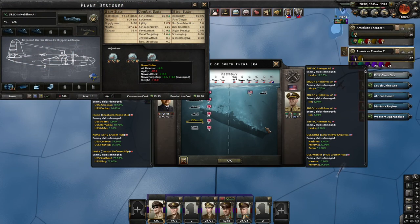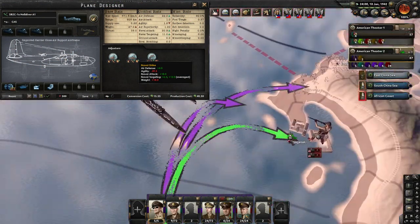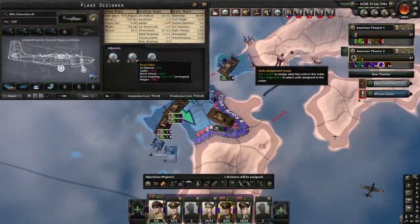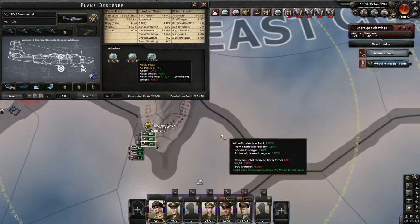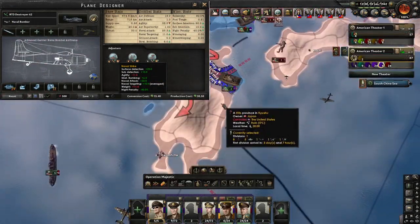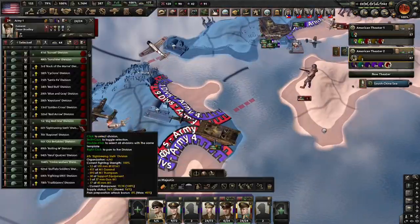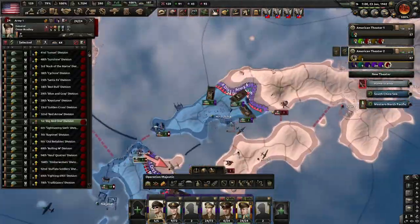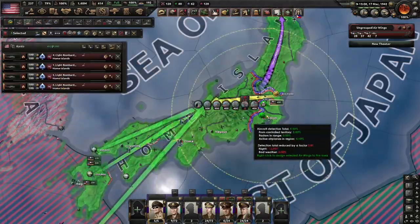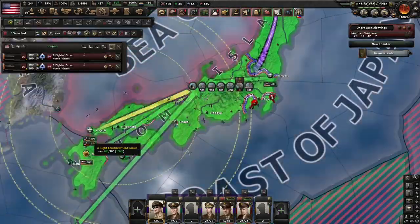On screen now are the carrier planes that I used during the Pacific War, and the improved planes that did not see combat due to no enemy navy to go against. By looking at the stats, carrier CAS I believe is the meta now, as they do more damage and have more naval targeting than the naval bombers. However, my carrier CAS design is also more expensive, but that is the price I am willing to pay for stronger carriers.